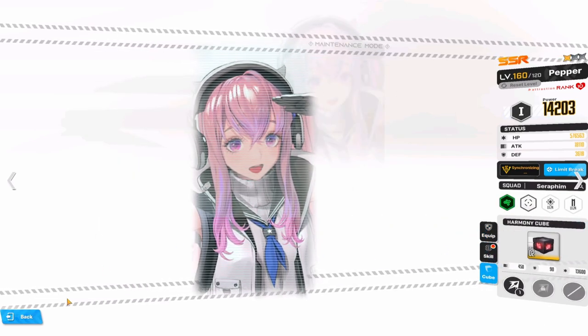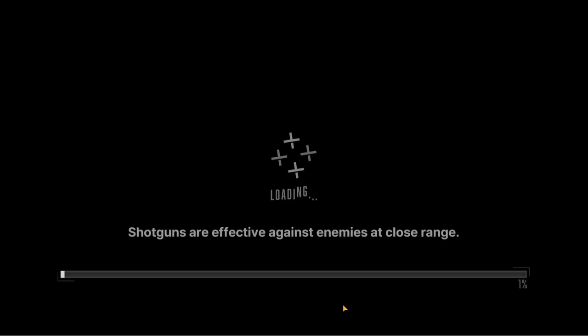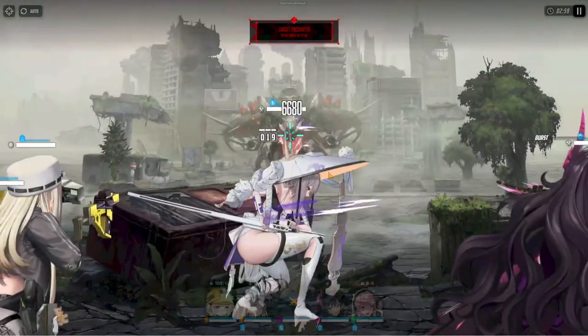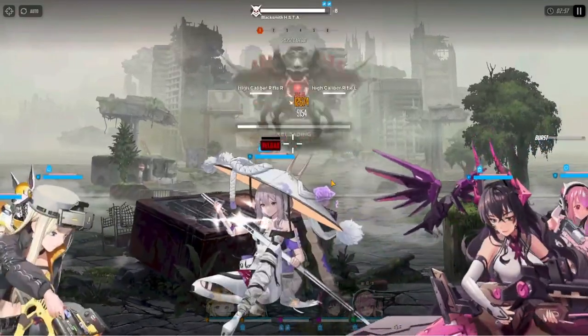Blacksmith, in the first seven phases of the boss, will throw a barrage of bombs at you, which you can destroy either through manual basic attacks, or preferably through an AoE, and then Blacksmith will use the shotguns to shoot you three times.